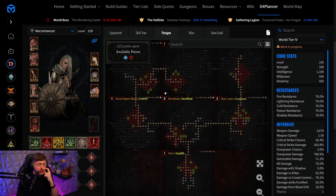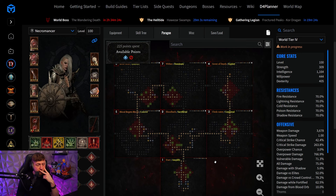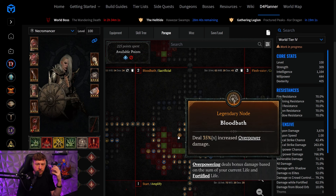For the paragon, we're going to go a little bit crazy it might seem — but if you calculate it and put it into the calculator sheets, this is just the best option we currently have. We're running absolute minimum requirements on all of the glyphs and straight up just pathing through to the next glyph slot. If you have something useful, like Bloodbath, you obviously take that.